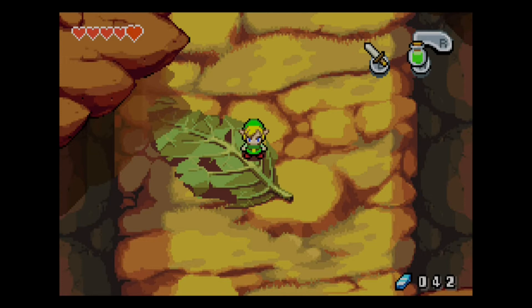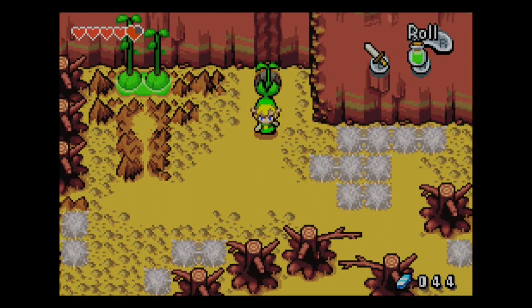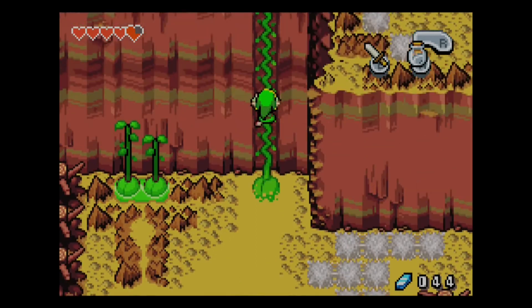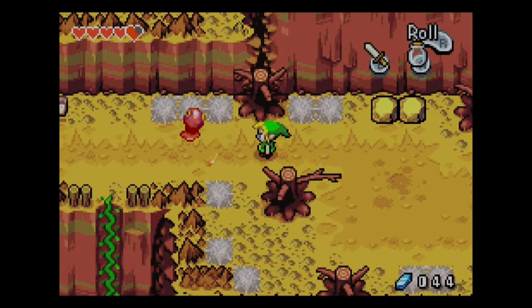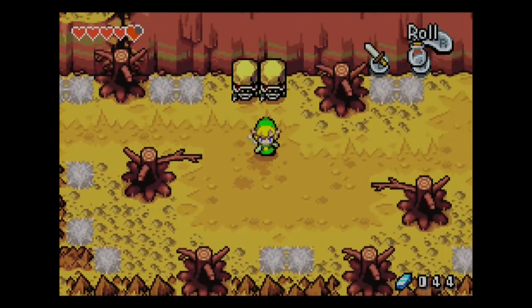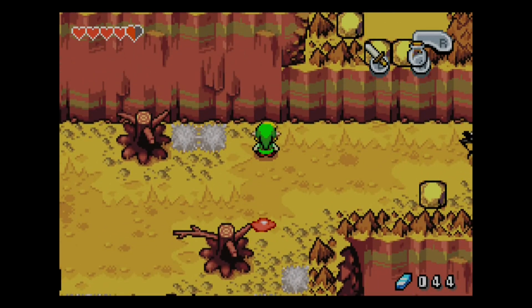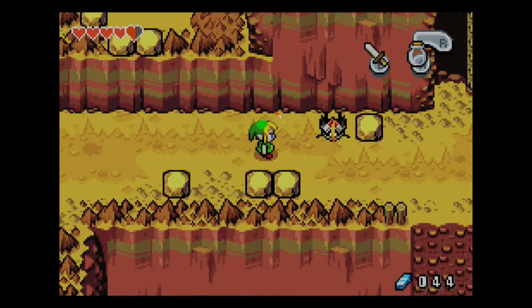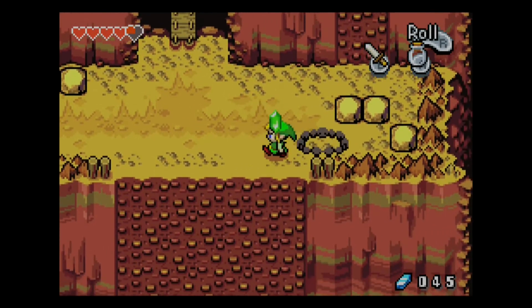Back up to where the plant thing is — we're going to make it grow now. Let's climb it up. Mount Crenel! So what we were at below was the Mount Crenel base. Now we've basically opened the world up a bit more. That's a red ChuChu — these guys are annoying and it's quite weird seeing them here. I don't want to fall down there because it's very obviously like a shortcut back down.